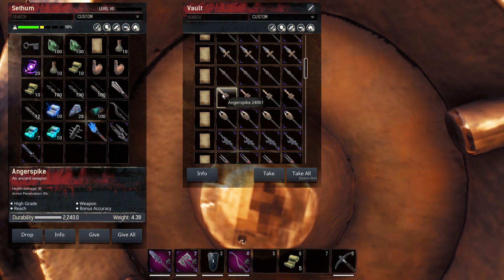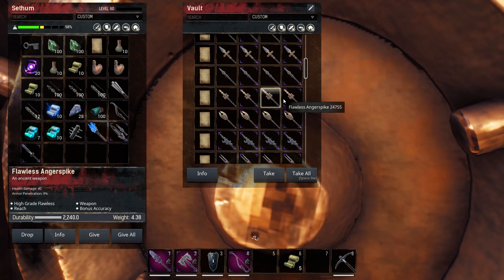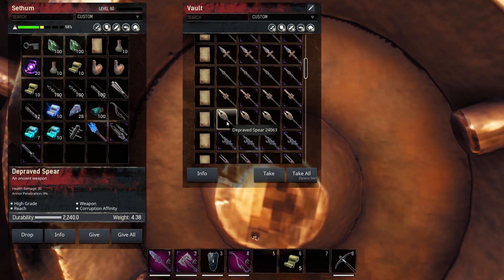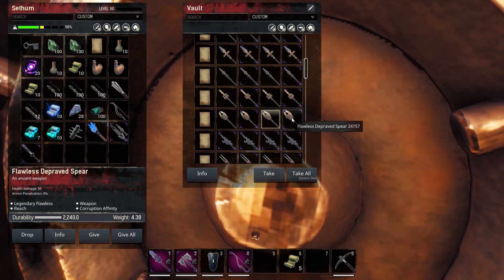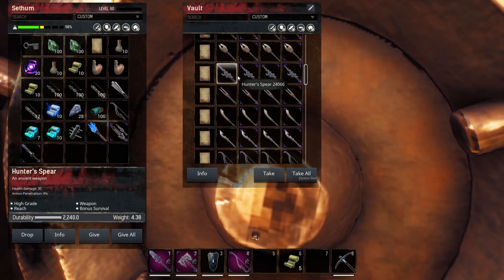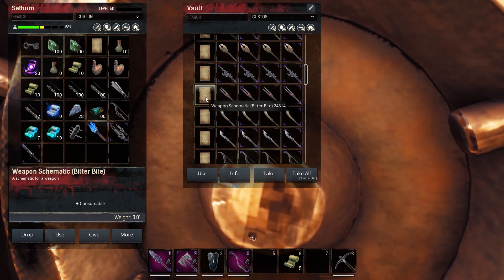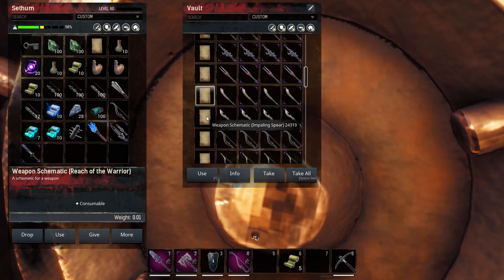We've got Anger Spike — bonus accuracy. This kind of makes no sense on a weapon like this; it would make more sense on a bow. But I said I'd show you the stats so you guys can make your own choice as to what recipe you want to go for. This one is corruption affinity for the Depraved Spear. And over here we have Hunter's Spear — bonus survival, a good stat to have on that. Bitter Bites — this is envenomed.